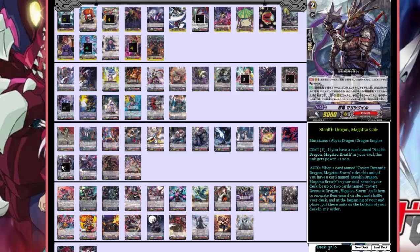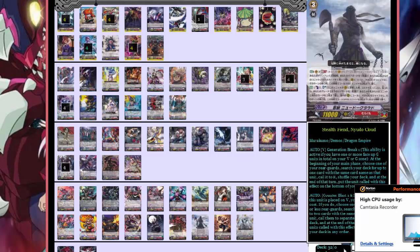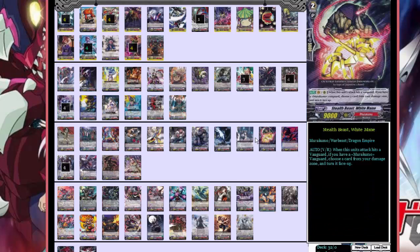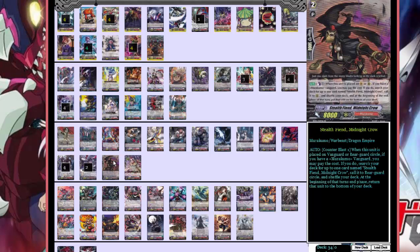We run four of that obviously. I also run two of Stealth Dragon Royal Nova — it's a 10,000 power grade two, and whenever it attacks it gets an extra 2,000 power boost, making it a 12K hitter, which is really good. However, if you don't have Magatsu Storm or Magatsu Gale in your vanguard circle, it gets minus 5,000 power, so it only hits for 7,000. You'll always want those units on the field. I also run Stealth Fiend Midnight Crow, which does the same thing as Million Rat — it's a really good card.